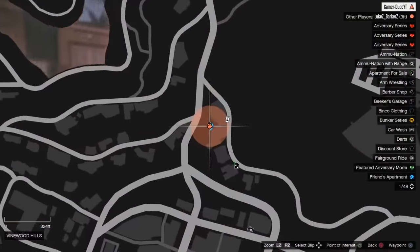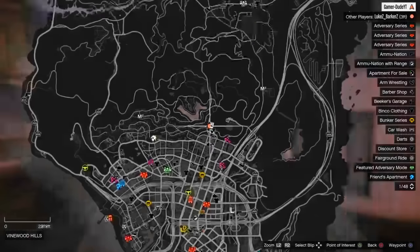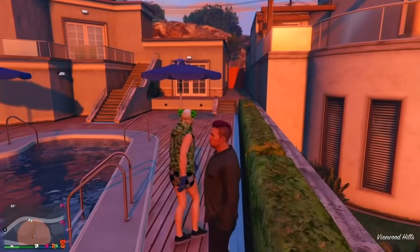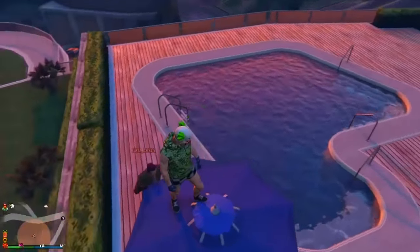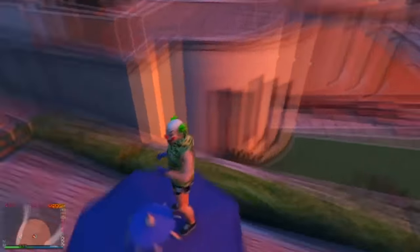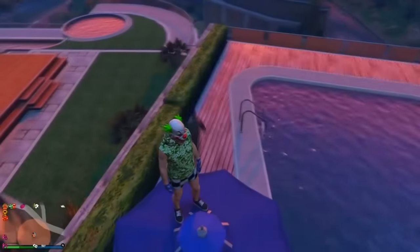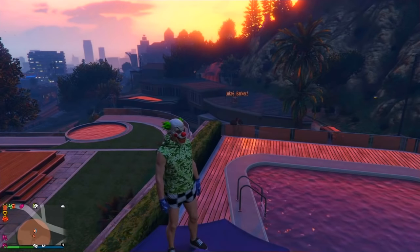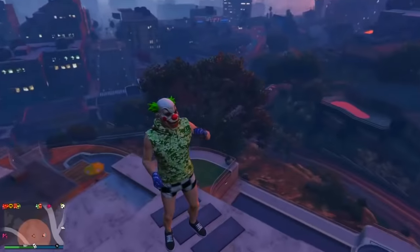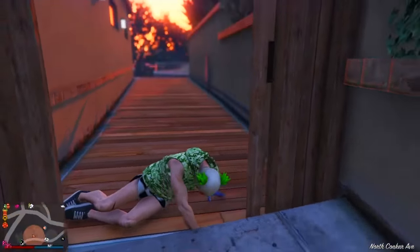For the last glitch, I'm going to be showing you a launch glitch I haven't shown before. Come to this location and you will see an umbrella — climb on top of it. Have your friend put sticky bombs underneath it. Make sure you're in the same CEO with Friendly Fire off, and it will not damage you at all. Instead, it will launch you in the air — as you can see, you can go pretty high with this glitch.